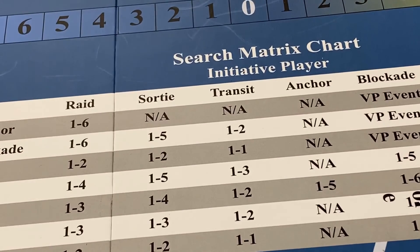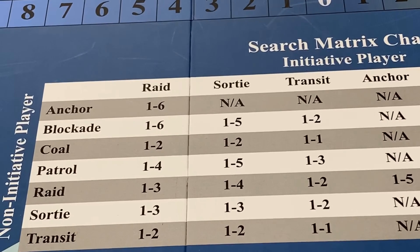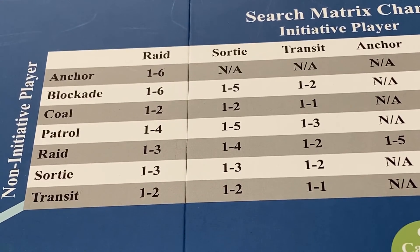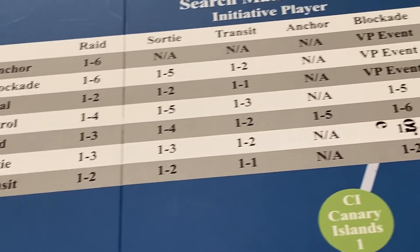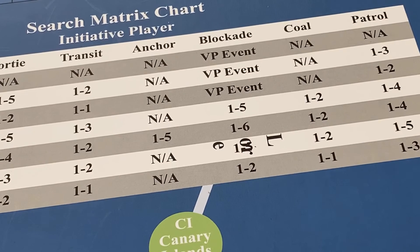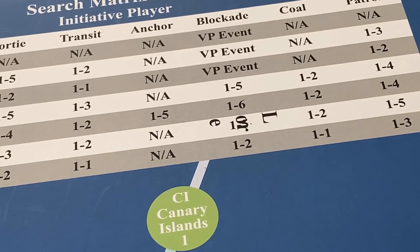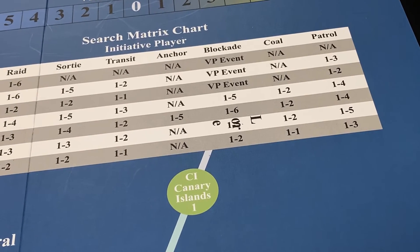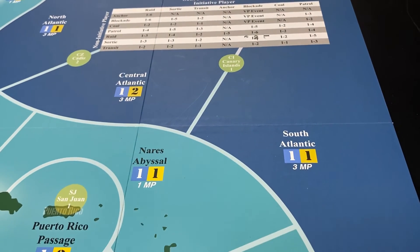For example, if the initiative player issued a raid order and the non-initiative player an anchor order, it's going to be automatic one to six on 1d6. But if the non-initiative player issued a sortie order, then it's only one to three. There's also the possibility of victory points being awarded, as seen under the blockade column. I noticed a glitch on my map — under the blockade column there are the letters L-O-R-E over a one to five result. I'm not sure if that's just my map or if all maps came with this, but apart from that I didn't find any other glitches in the components.